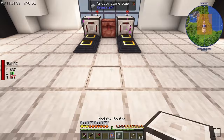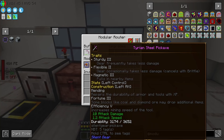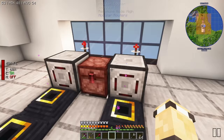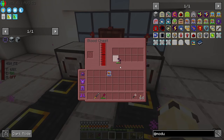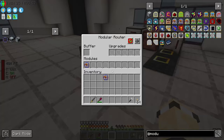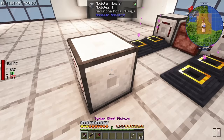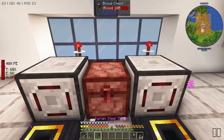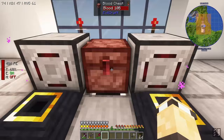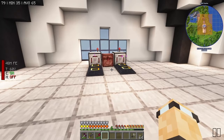I go to sleep - there we go, daytime. These things are now running again, so the modular routers are just pulling out during the day. I know there's a way you can do this with pipes, but I thought it wasn't working because of what I said about the blood chest not being able to - I swear I did a puller upgrade. I need to make a new one. I grab a modular router, do this, and stick it on the front. And it's not being pulled out over there, which really confused me.